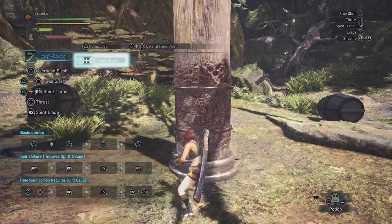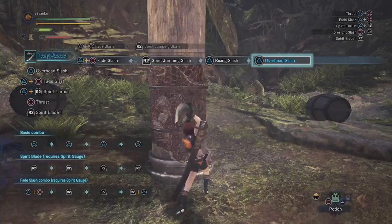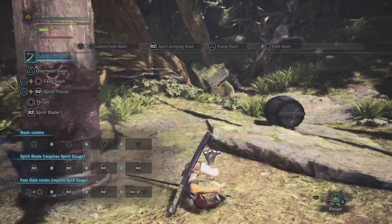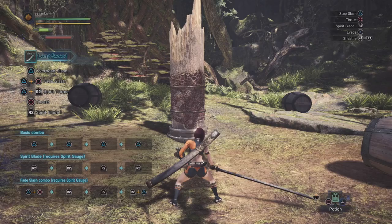There is a special move you can do by pressing the R2 button after a fade slash, which is a nice run-in jumping slash. From there you can continue on comboing. The Longsword is really all about repositioning — you might go right, go back, wait, hit, then over here. You really want to be using positioning like a real samurai, waiting for the right position, seeing the attack coming, getting into place, and just keeping on attacking.